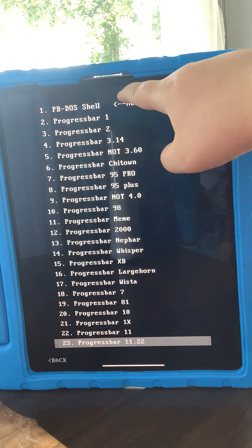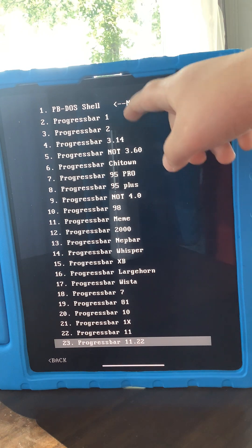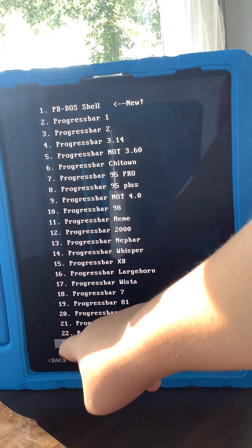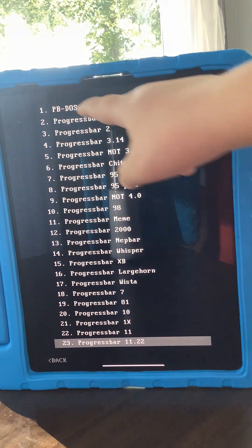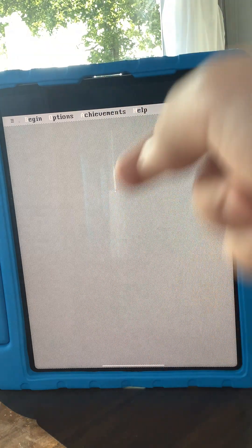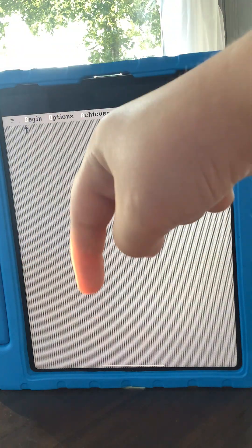We're going in order, so first we're going to do Windows 1. I'm going to count the numbers on the side over here. It loads up with a noise. I'm not going to explain all the Windows versions, but some of these I don't know — so you can tell me in the comments below what Windows you think it is.